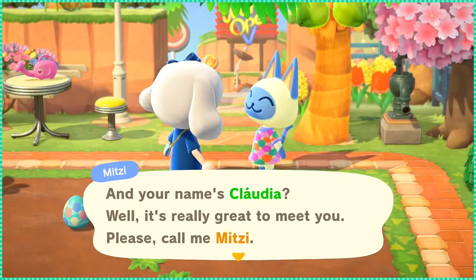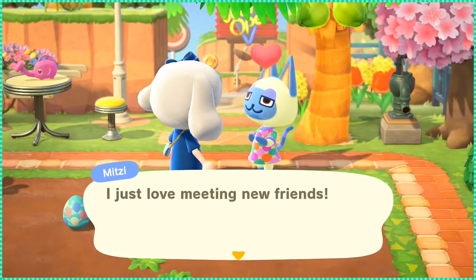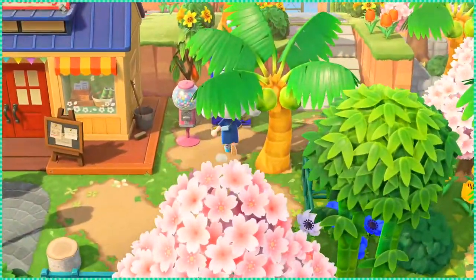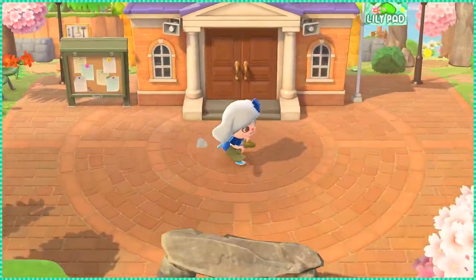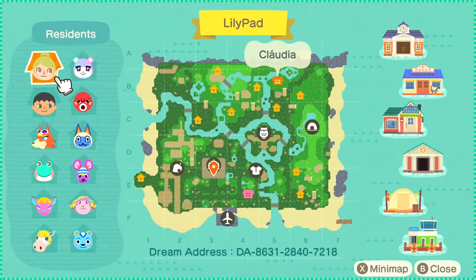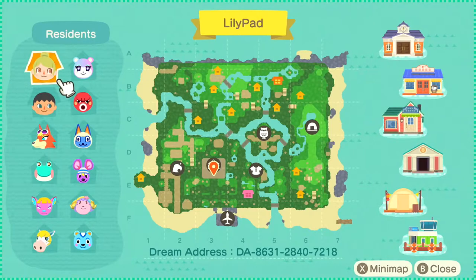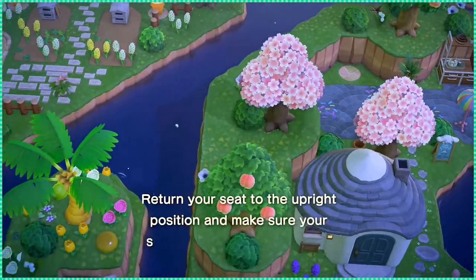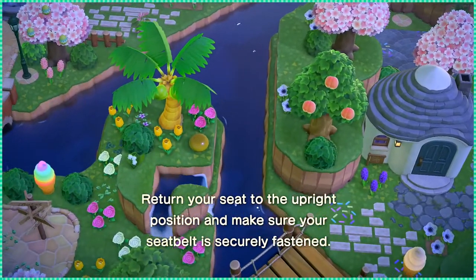Well, it's really great to meet you. Please call me Mitzi. I just love meeting new friends. Here on Lillipat, I am pretty much done. I'm just working on the area next to Octavian's house, and then I think I'm done. I'm so close to finishing this — I cannot wait. Then I just need to work on the beaches, but that'll be for later. Look at our islands — the Marshall area needs a lot of work.